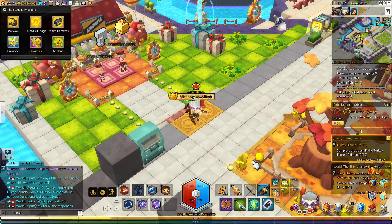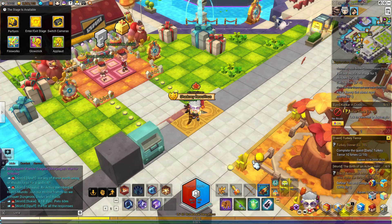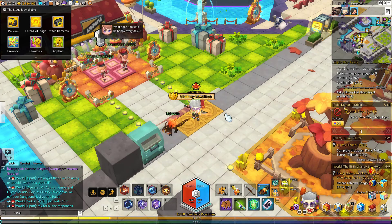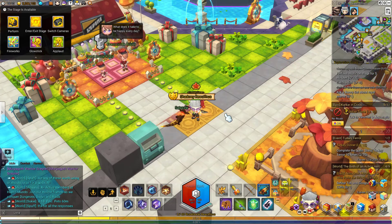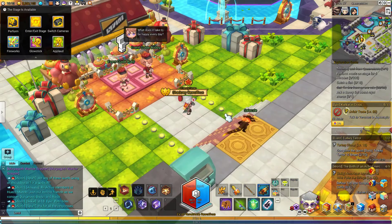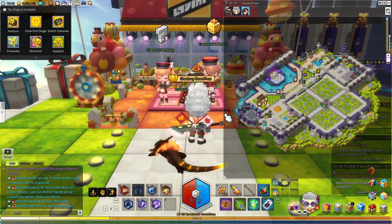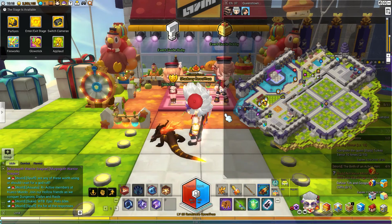Anyway, guys, let's not miss out on the turkey event. So how does the turkey event work? Pretty straightforward, to be honest. Every day you get a turkey quest. You go to Dr. This Girl here — if you don't know where she is, I'll show you the map. She's in Queenstown, of course, same location where every event goes.